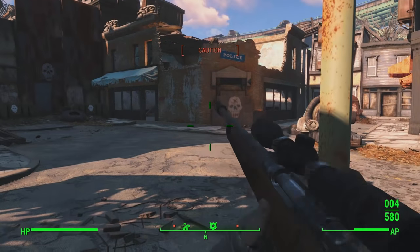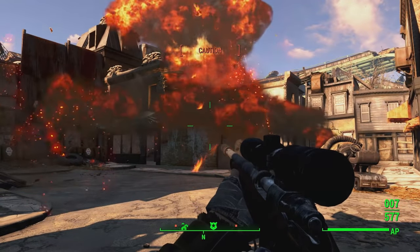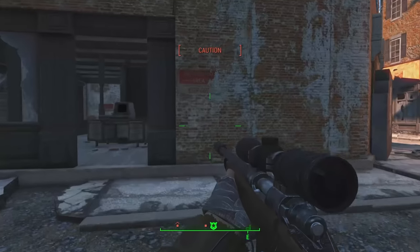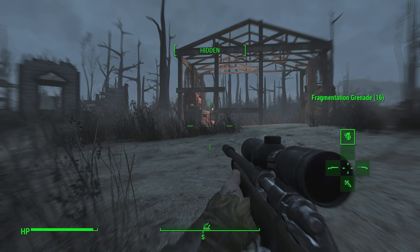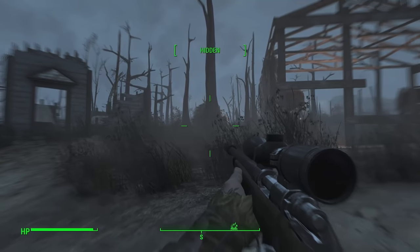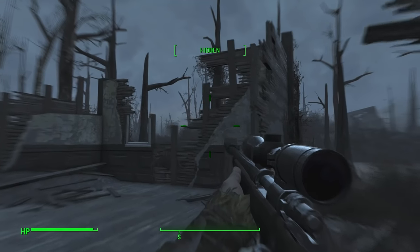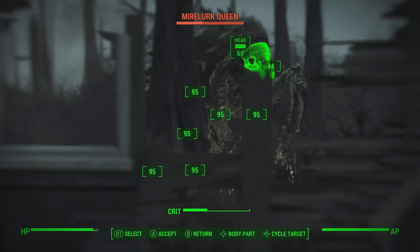1 Strength represents the lack of brute force the hunter has, and you could roleplay that this was damaged even further by the Vault 111 technology. Strength simply isn't something that the build needs, and we'll be countering the low carry weight by using the Lone Wanderer perk. 9 Perception, which will become 10 very quickly, represents the aware nature of the hunter, his keen eye and his ability to predict the movement of his targets as he calculates his shots. This will improve our VATS accuracy and give us access to some sensational perks, such as Penetrator.